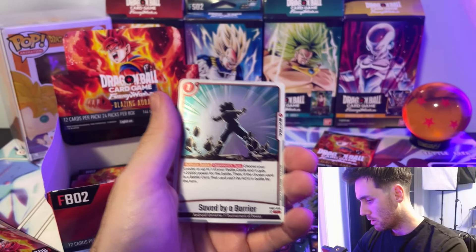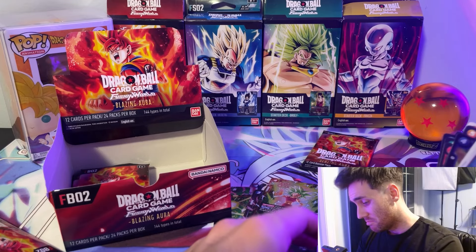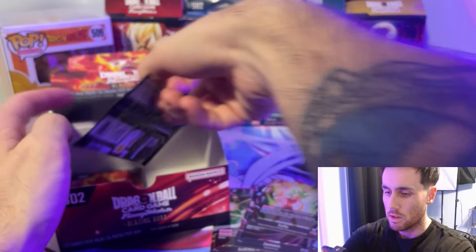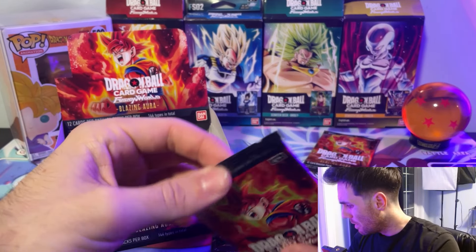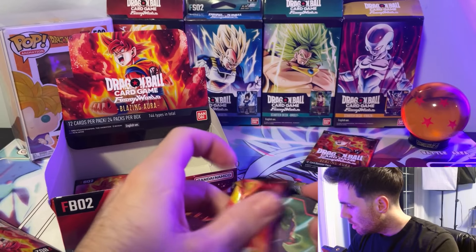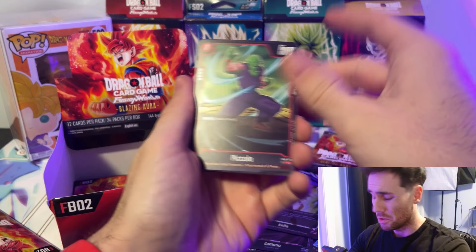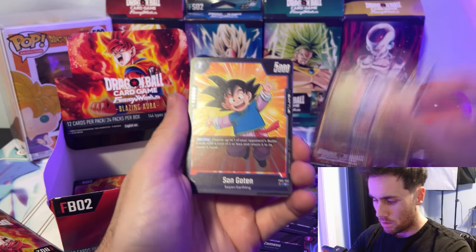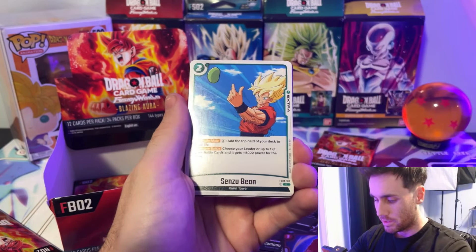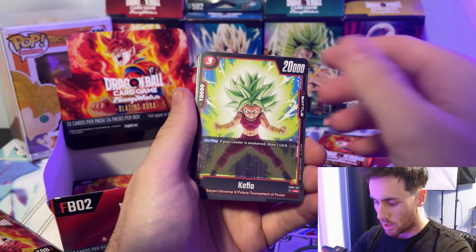And Saved by a Barrier — very good card. Definitely want to use those in any red deck; it just keeps you alive, keeps them safe, and gives them 25k — well, 20k power — and they can't be attacked in battle, so you can still be killed by effects but it's still a really good card. Piccolo, Bulma, Goten, Muricium, Sun Sinze, Beerus Rosie, Zuna, Tragedy in Ginger Town, Kefla, Metacooler, Zeno.